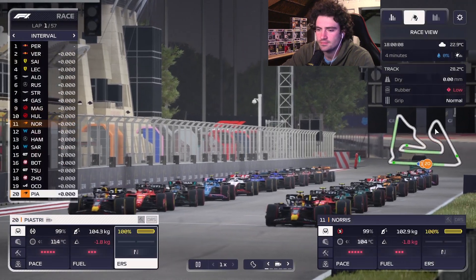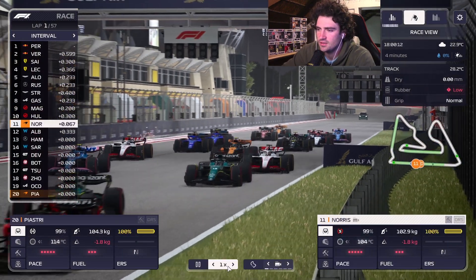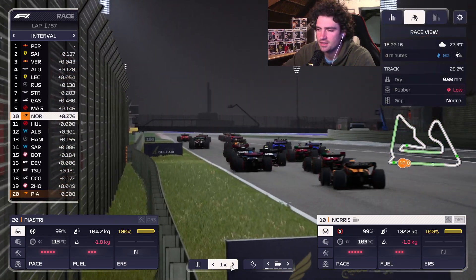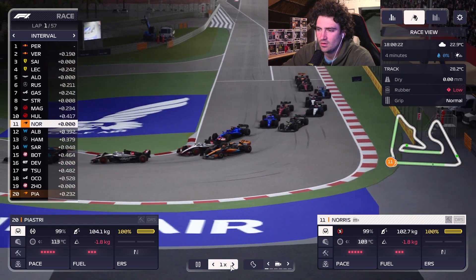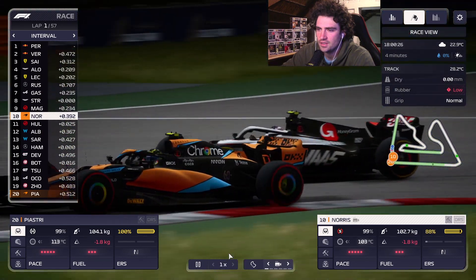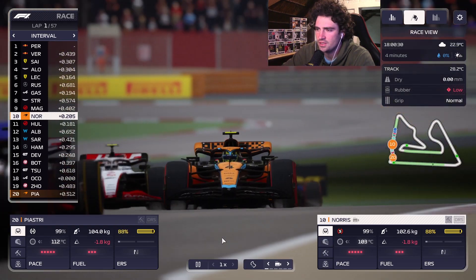Lights out! This is kind of stressful. Come on Norris — attack the Haas instantly! He's in the points instantly. Beautiful Norris. We have a mixed batch of strategies out there. I want him to just stay in this little pack here. As for Oscar, we'll bring him down to conserve the tire right away — keep the tire in good shape.